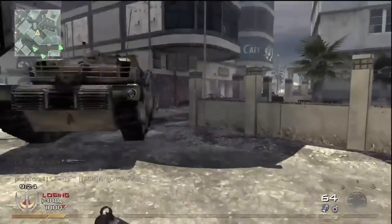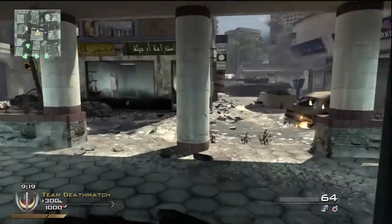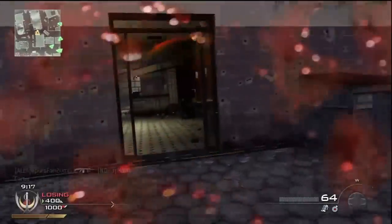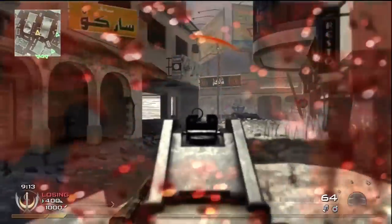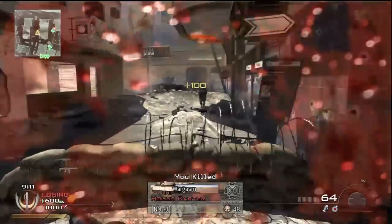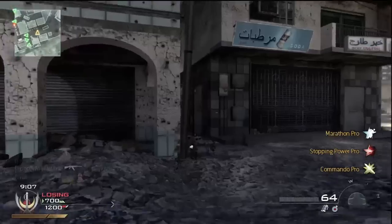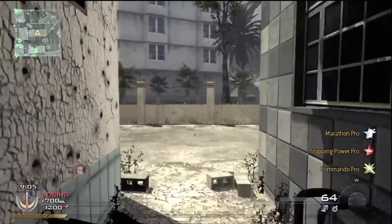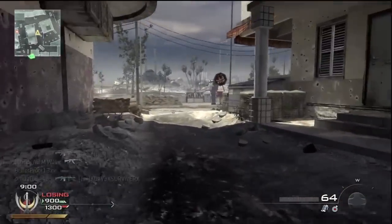I go ahead and find that we're losing pretty bad already — it's 300 to 1,000, which is like 3 deaths to like 10 deaths. I get that first death on my side really fast. You can see some horrible aiming right now, but I did pick up a double kill before that one guy took me out. The first kill-death I had was by a sniper, but I didn't really care, so I just keep on running.